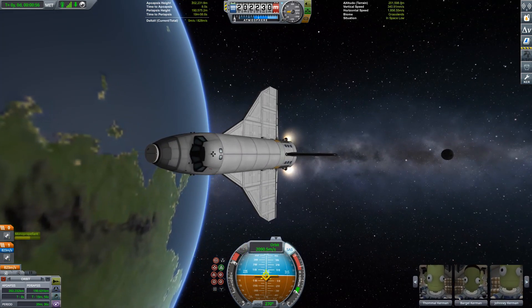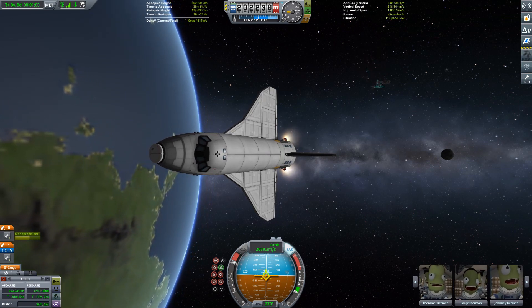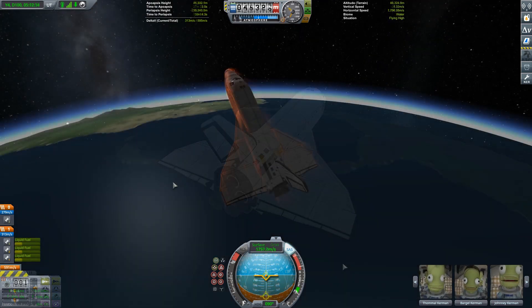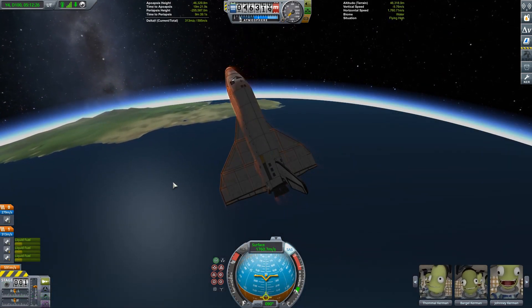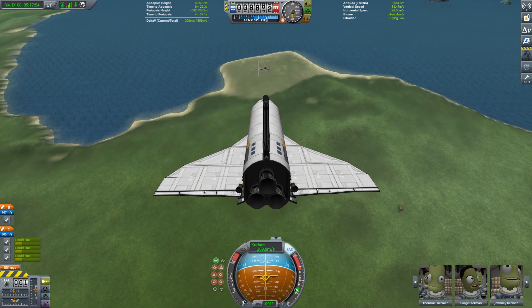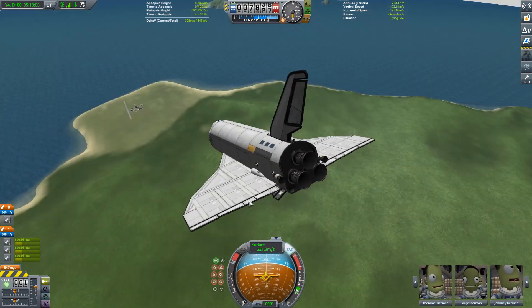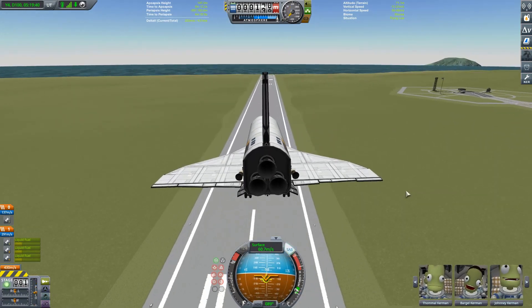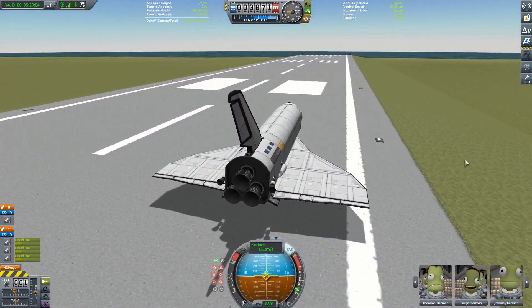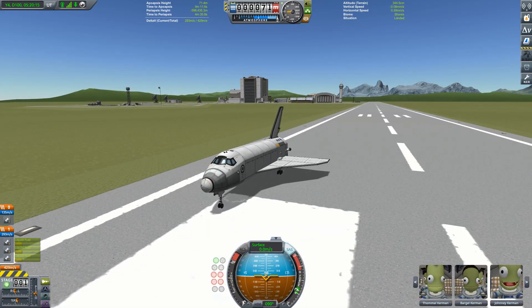For one final time this episode, our astronauts say farewell to the void of space and make their way back down into Kerbin's atmosphere. As I kind of alluded to earlier in the episode, this landing doesn't go quite according to plan. I don't bleed off enough energy early enough, and by the time I get to the runway my piloting ability abandons me — it's not my finest moment. But we're down on the runway, and we're down in one piece, so how bad can it be really? Anyway, that will bring an end to today's episode. I do hope you've enjoyed it everybody. Next episode is going to be something a little bit different, but for now, thanks for watching, take care, and I'll see you next time.